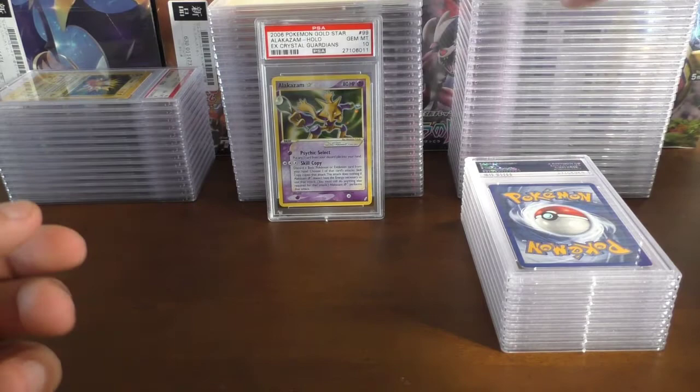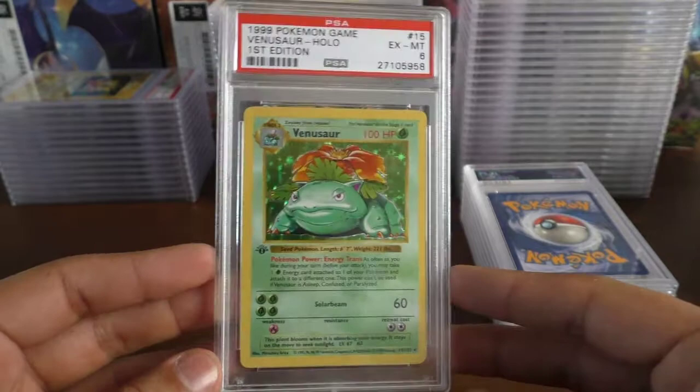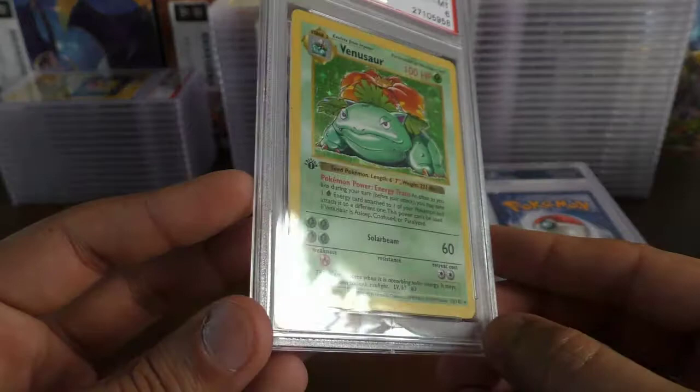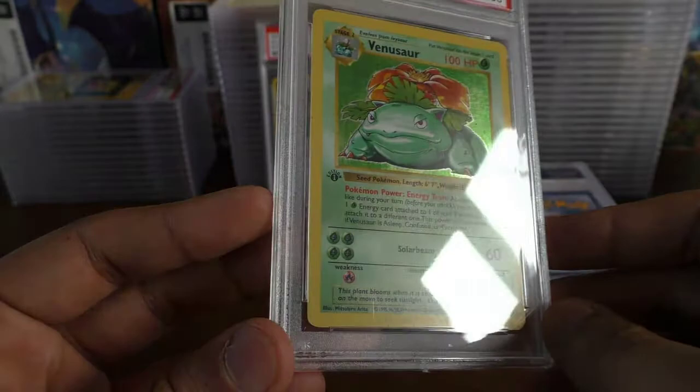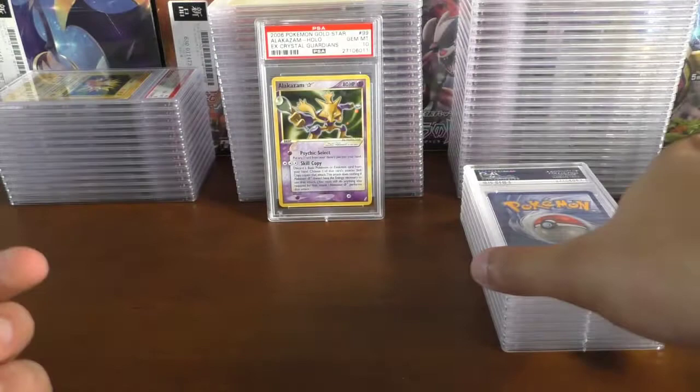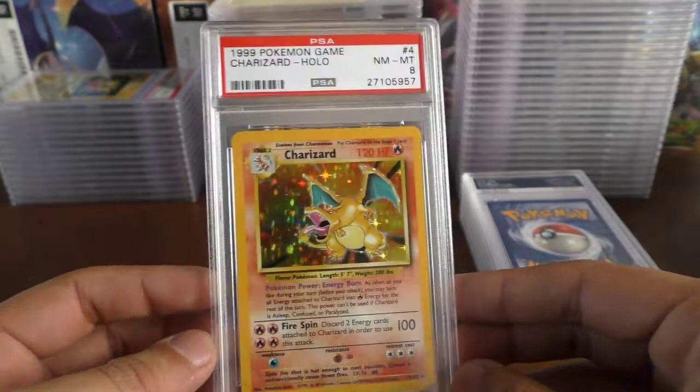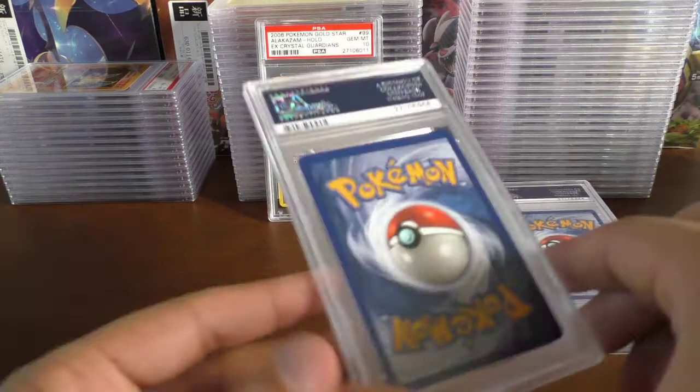We have an EX6 on our base set first edition Venusaur — you can see the edge wear on the back, and there's a kind of line where you can see the holo foil shining through. EX6, that's tough. A few left — probably the Charizards — this one's looking pretty good, near mint 8 on the base set Charizard. Next one up looking good again — mint 9.